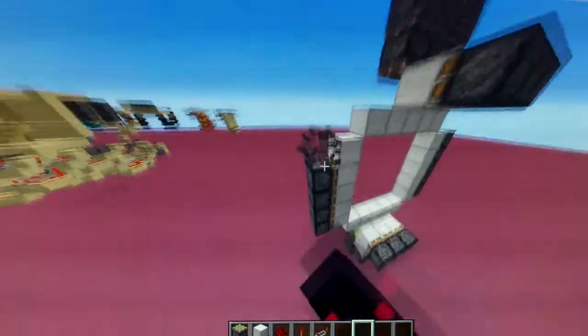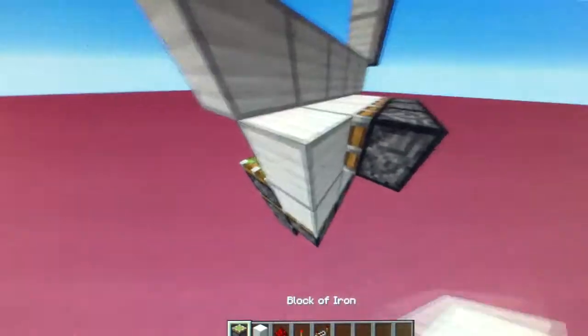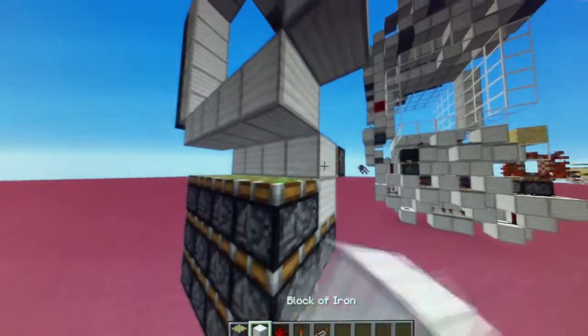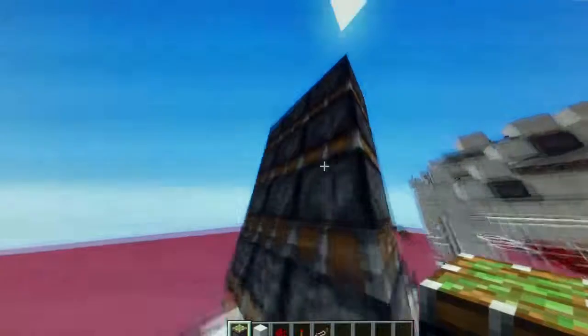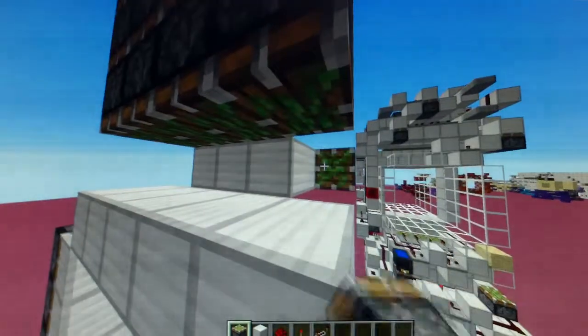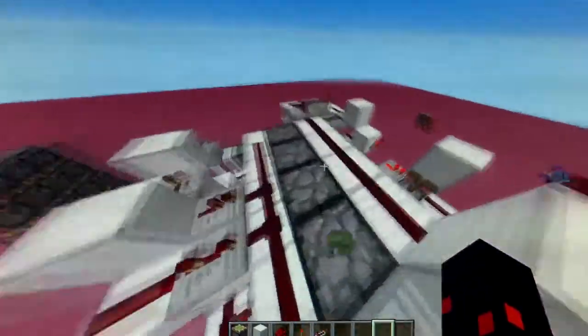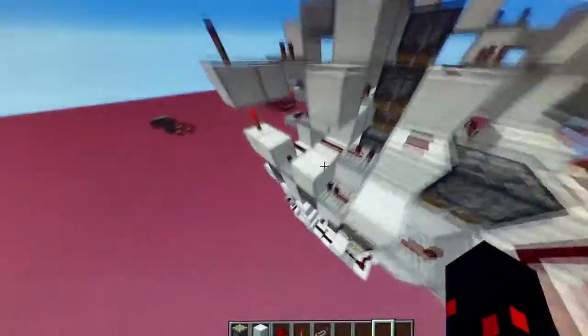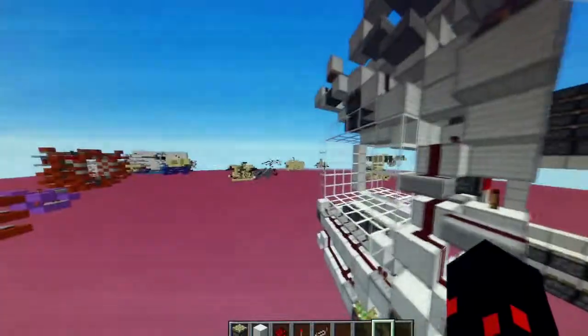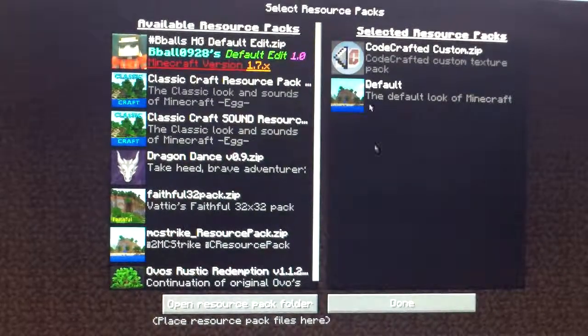So what I did is I cut out this, I put more, and I added a layer here. Also, I added a layer here. As you can see in the store, I did do that. Can't really see most of that, but yeah. I am using a texture pack — it is CodeCrafted's Texture Pack.